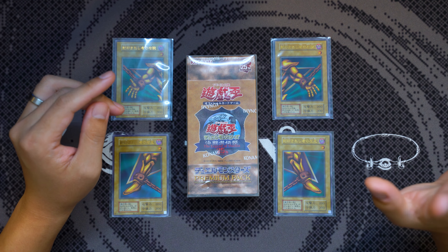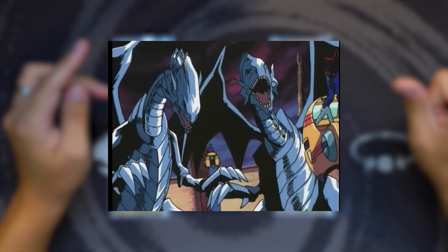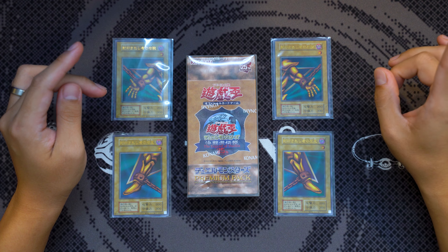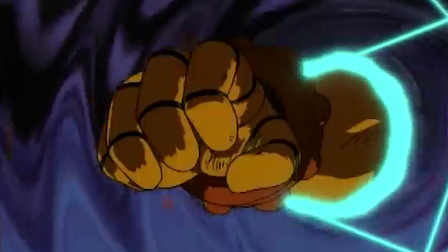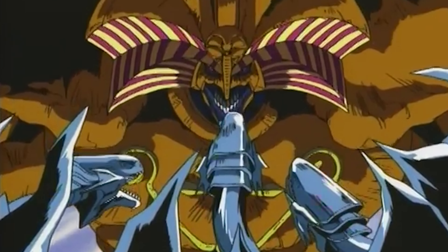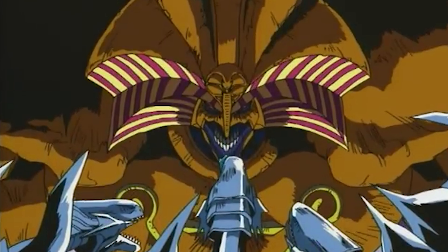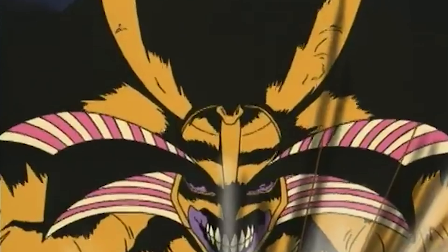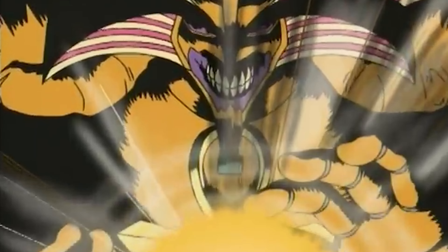Exodia the Forbidden One is not one card but five separate pieces — cards so powerful that if any duelist was either skilled enough or lucky enough to draw all five cards in their hand, they could instantly end and win the duel. This was the first alternative and automatic win condition in Yu-Gi-Oh!, made legendary by Yugi himself in Episode 1 of Duel Monsters when he defeats Seto Kaiba and not one, not two, but three Blue-Eyes White Dragons by believing in the heart of the cards and drawing all five pieces of Exodia.